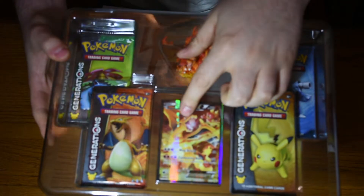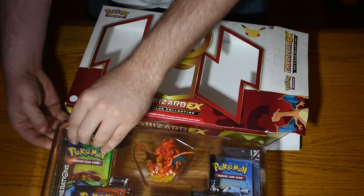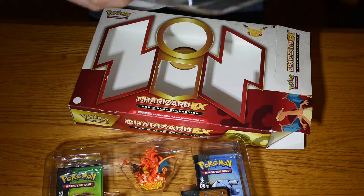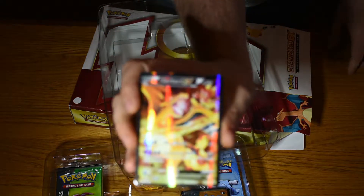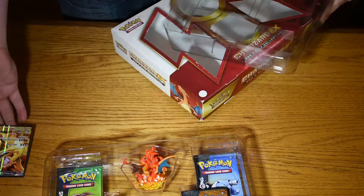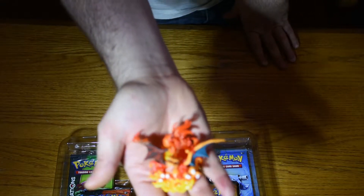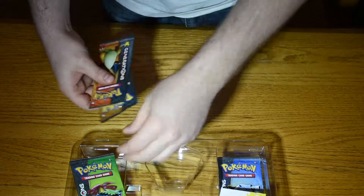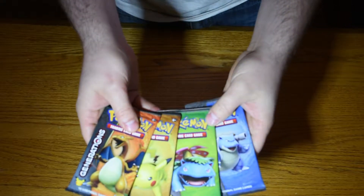It comes with the Charizard EX promo card for Generations TCG, Pokemon card packs, the Charizard promo card, the Charizard collectible figurine, all these card codes, and four packs that you get out of the box.